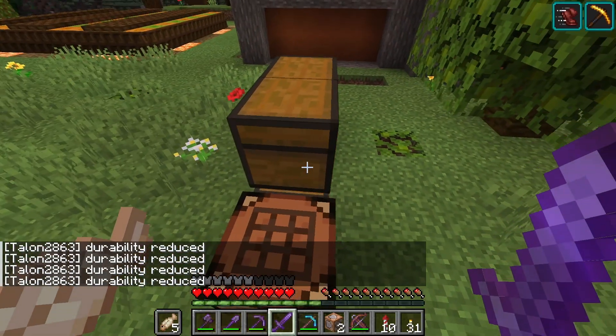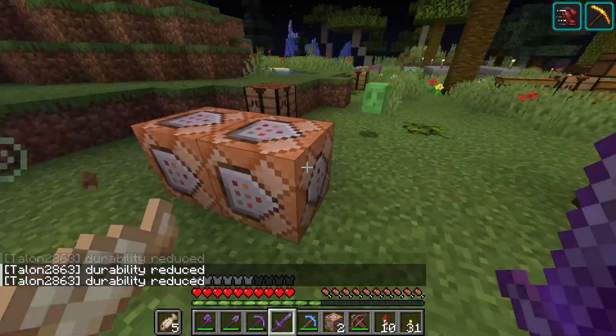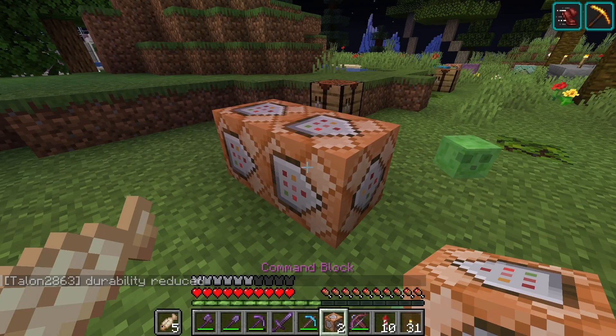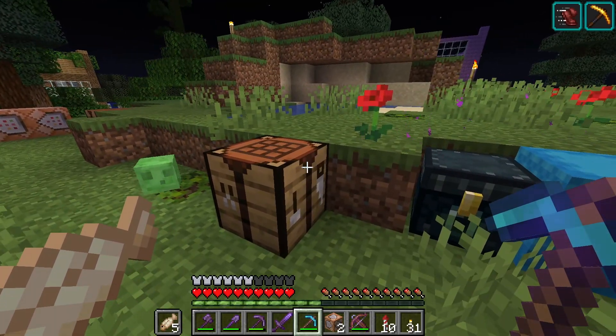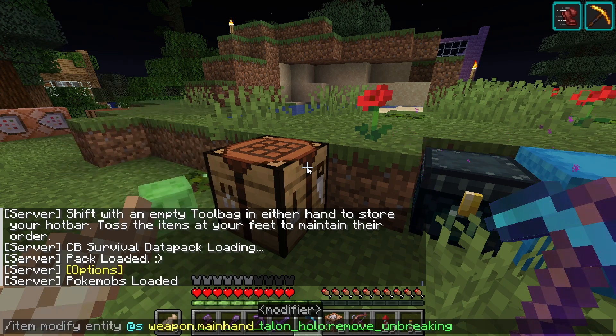We just discovered something kind of big that has absolutely no relevance for this project — I'm going to have to remember that. I wonder if it works with command blocks. No, it doesn't. Well, that's a little overzealous, but I do believe we can actually use the item command — this command right here — to remove Unbreaking.